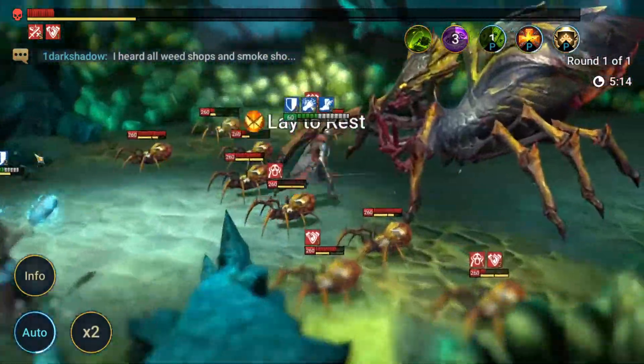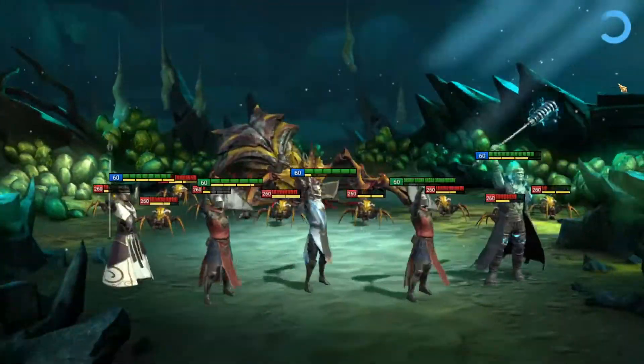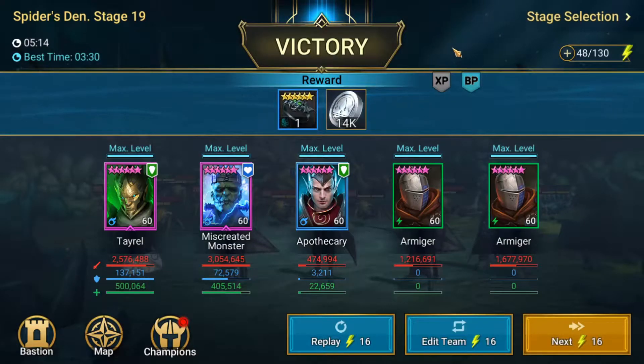Coming up towards the end — 5 minutes 14 seconds is when we take her down. Spider 19 done with three magic champions — just two epics, a rare, and two uncommons. That's not going to be 100% necessarily, especially if your gear is not as good as mine, but it's on auto. I didn't even have to manual it, and if I did it would have probably gone a lot easier. That's just kind of how you've got to do it.